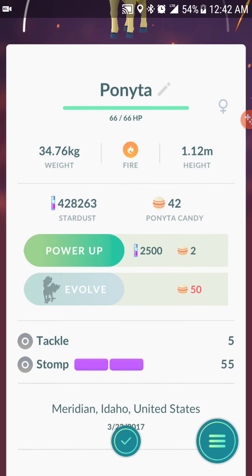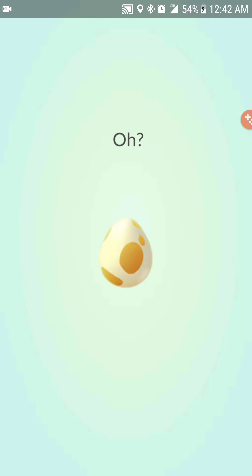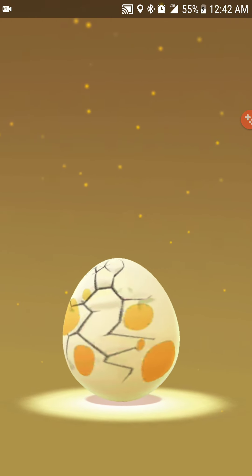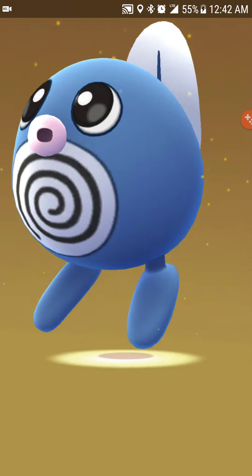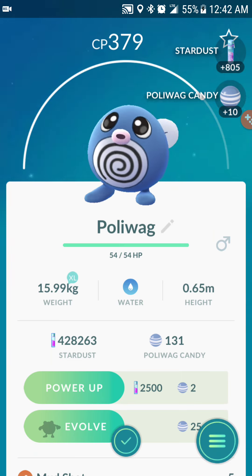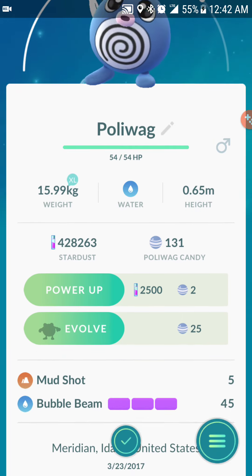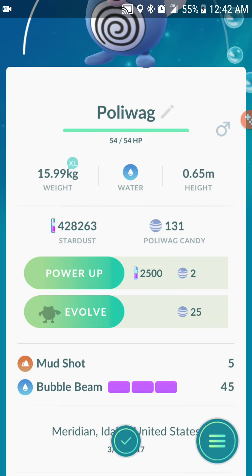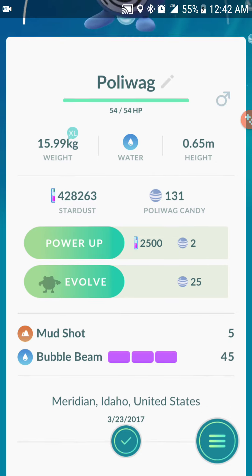Tackle and Stomp. Okay, here's number nine — this is probably the last egg if I counted right. We have the water event going on so tons of Poliwag eggs. These eggs I think I got before the water event. Mudshot and Bubble Beam.